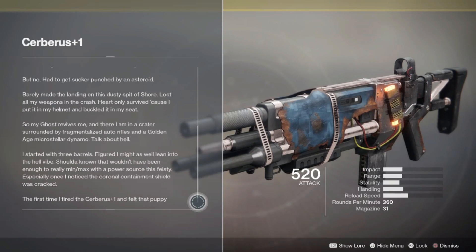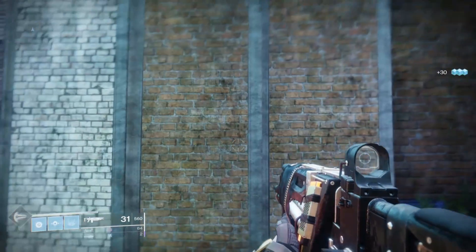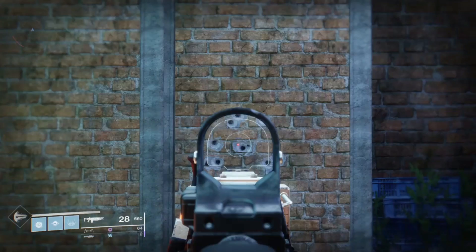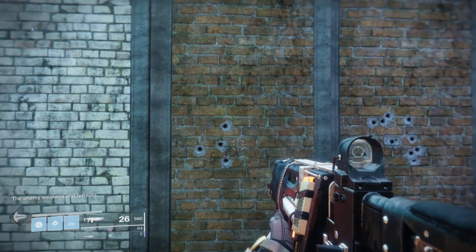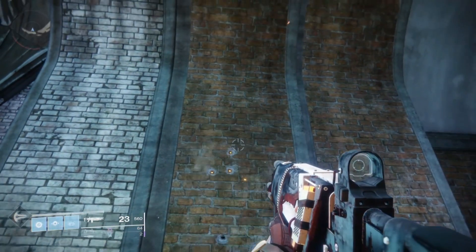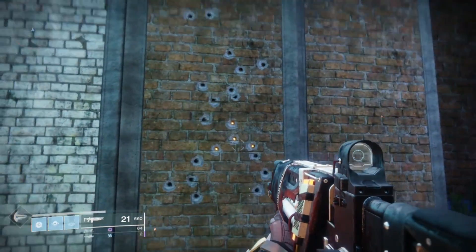It's a very interesting weapon, but is it any good? We did a gun test — we shot it at a wall. From close range, the shots seem to stay pretty close together, but if you're not aiming, they spread out a little more. The further back you go from the wall, the more it spreads out. In the crucible, you'd have to stay at medium to short range.